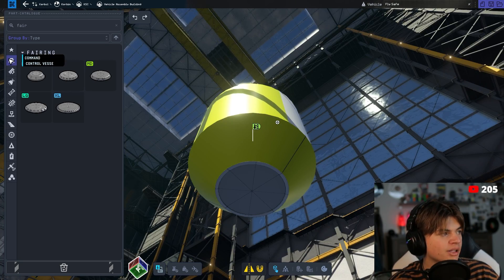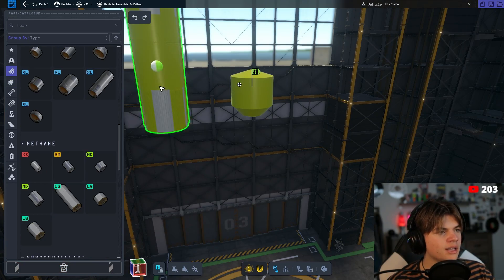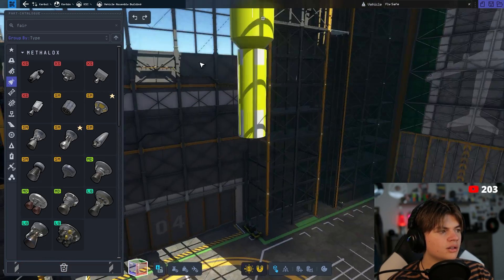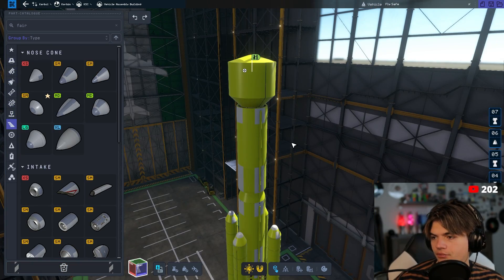Then I started to build the rocket that would actually take us to the Mun. Since I used the biggest landing can possible I had to use the biggest fuel tanks possible too, but I just kept going with it and it did eventually work. I added some side boosters and then it was time for our first test.